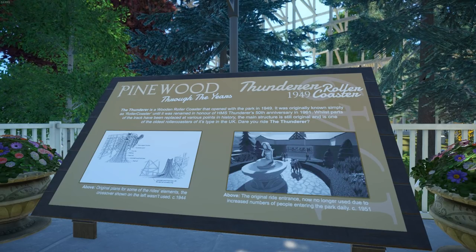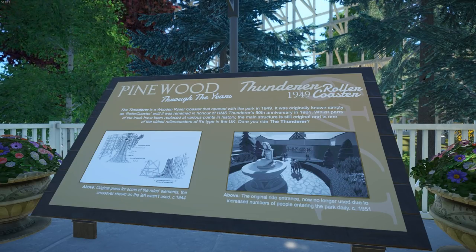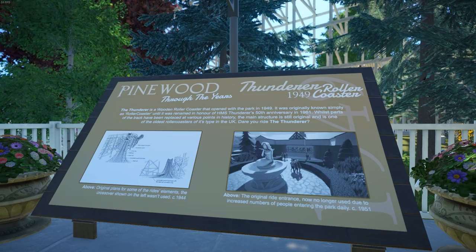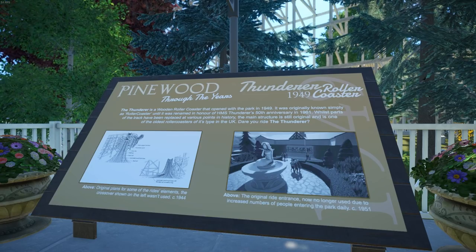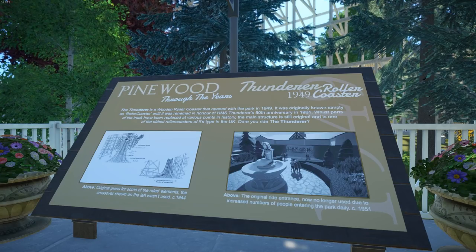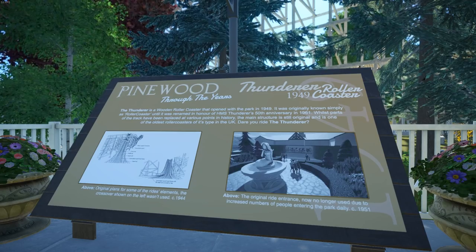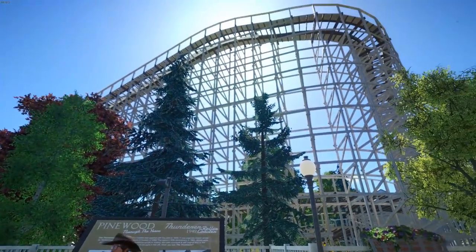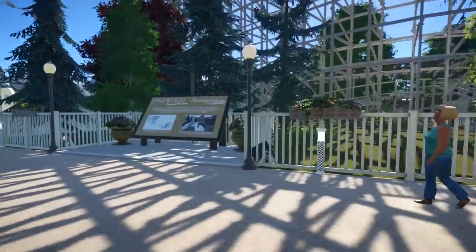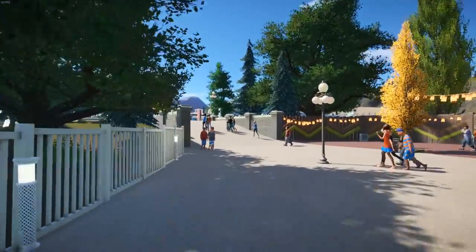Here we've got some original plans for some of the ride's elements — with the crossover shown on the left that was not used, dated 1944. And then the original ride entrance, now no longer used due to increased visitor numbers. I deleted the fence, built the walls up a little, grabbed a few groups of guests and dropped them there for the screenshot. The HMS Thundera was an actual warship used in the First World War, and 1961 would have been its 50th anniversary. I just thought that was a nice little bit of history — a little bit of a reason for the name.